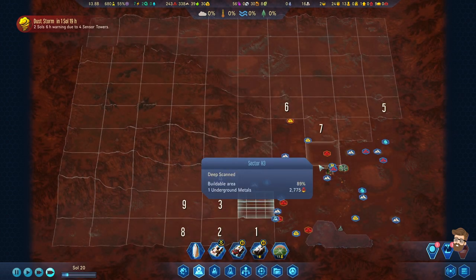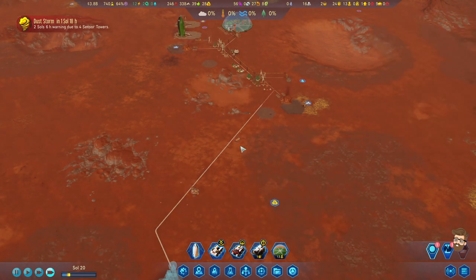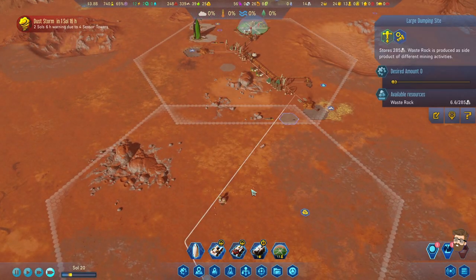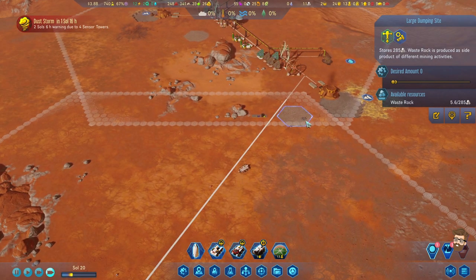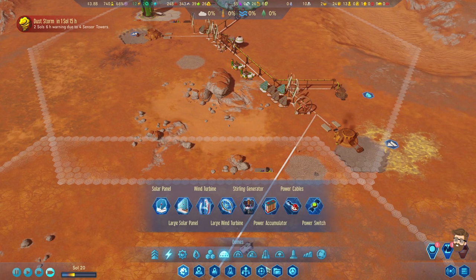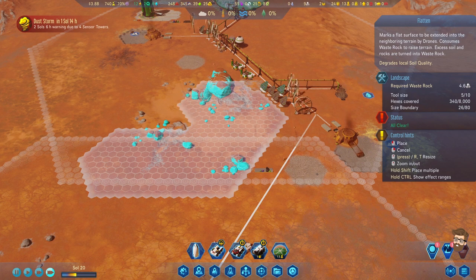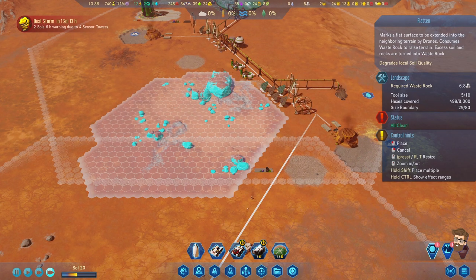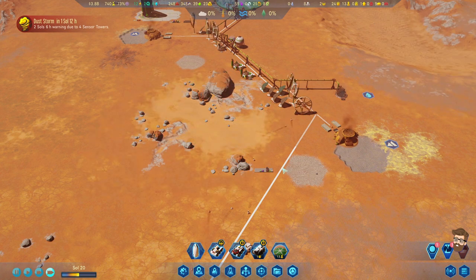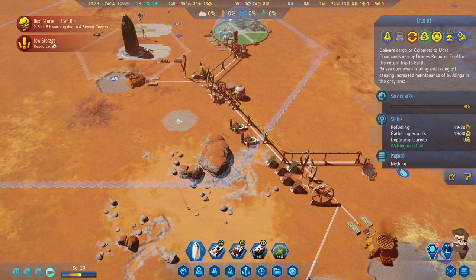That area has been flattened. I really think I'm not producing enough waste rock, because I don't think 120 waste rock was pulled over here. I think the waste rock is being underreported right now - a little unfortunate. I'm going to flatten this area out too, but this may actually cost me waste rock, so I've got to be very, very careful how I do this. It's going to take seven waste rock to do that, so I'll hold off on that until we try to get as much as we can out the door.